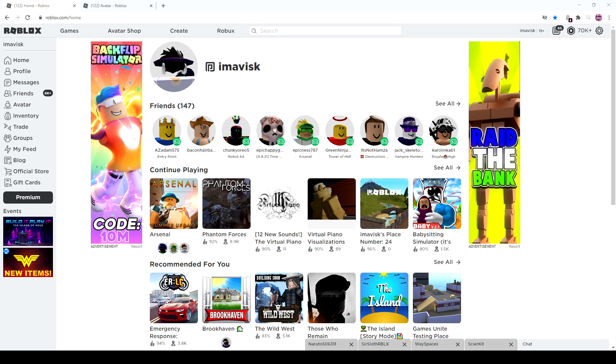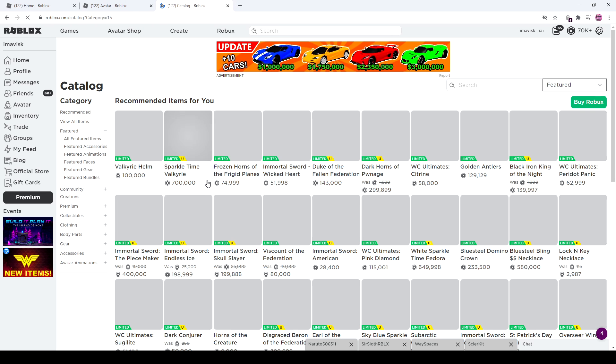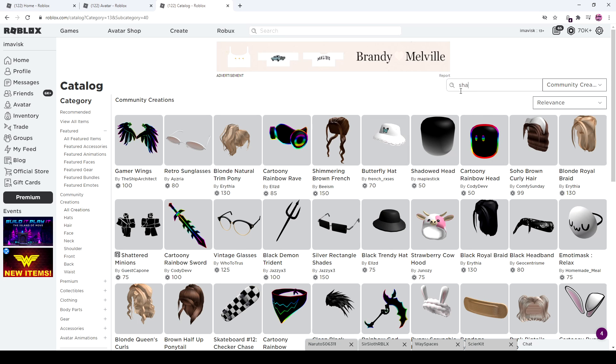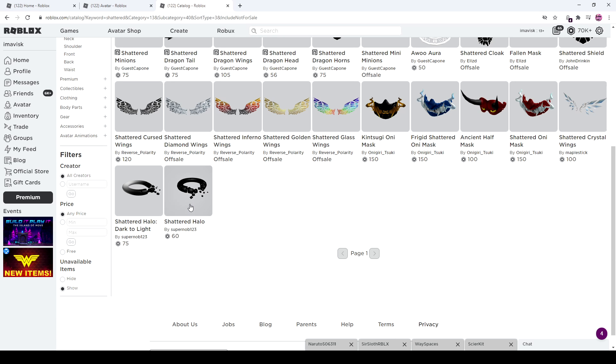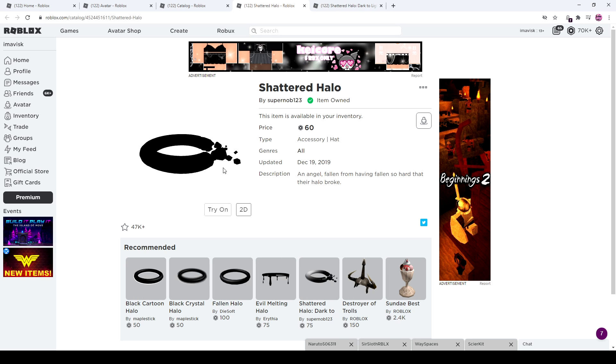Alright, background music is running. Let's head over to the avatar shop and take a look at the brand new items for the Shattered series. They look really amazing and it's already a pretty big series. Let's search for Shattered, go to recently updated, and show unavailable items as well. We can see that these were the first items, which came out during December 2019.